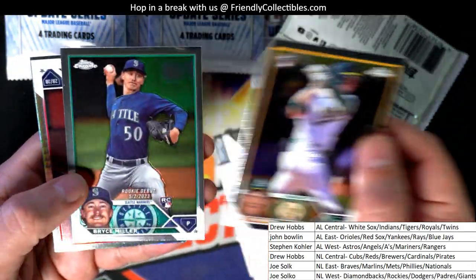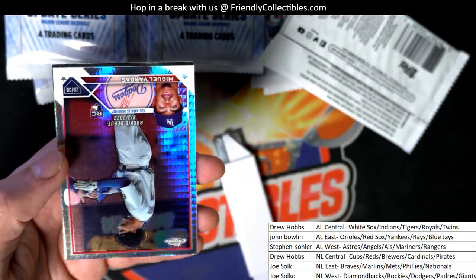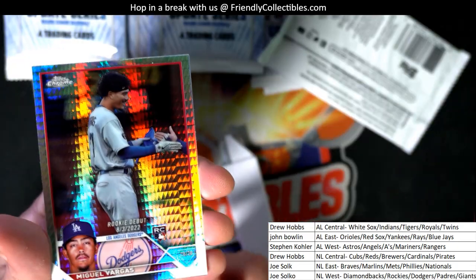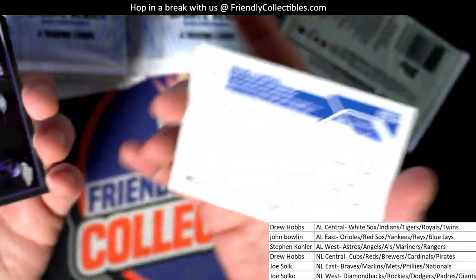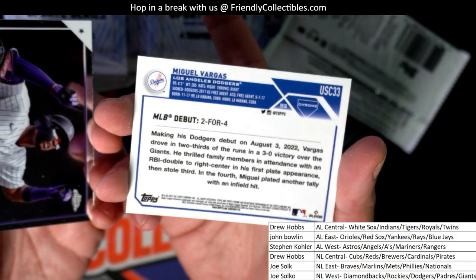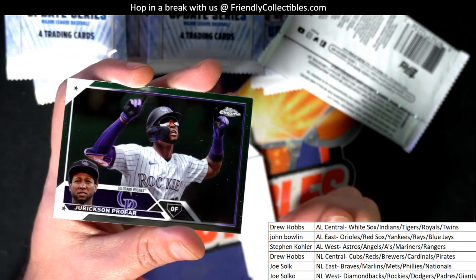We got a hunt going on, we're hunting. Look at that rookie prism refractor — that's really cool. Nice. Vargas for the Dodgers owner — prism rookie.